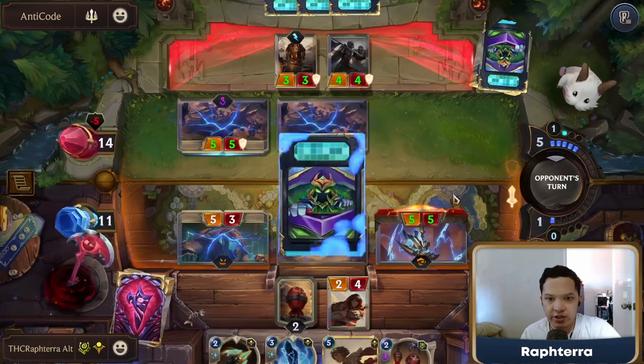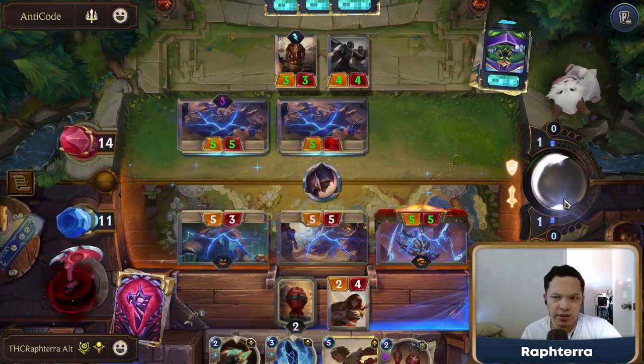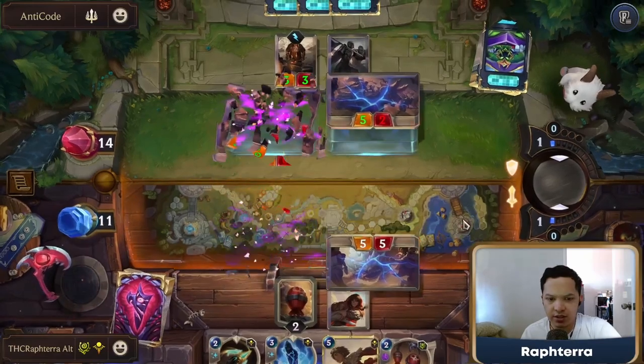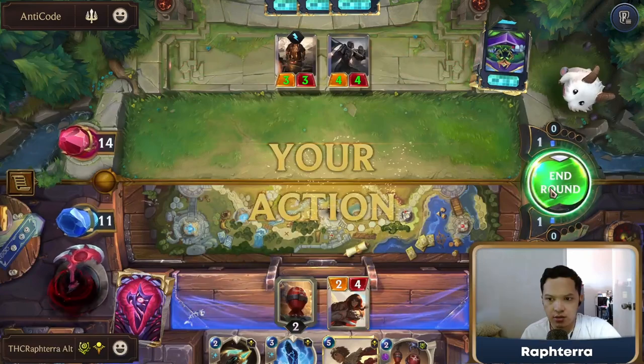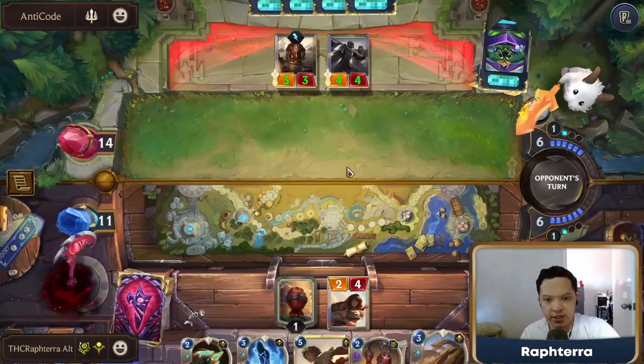I wonder why they're not trading here. They spent all their mana — we're still relatively okay. We just need to level up Taliyah now. And we can do that with Drop the Bomb.